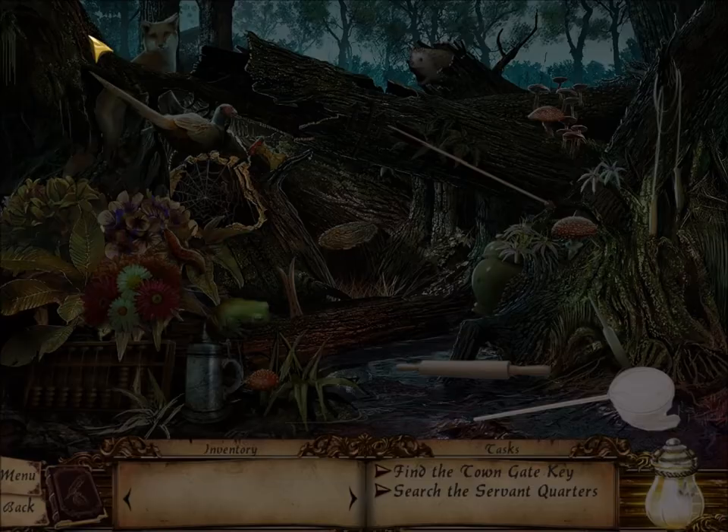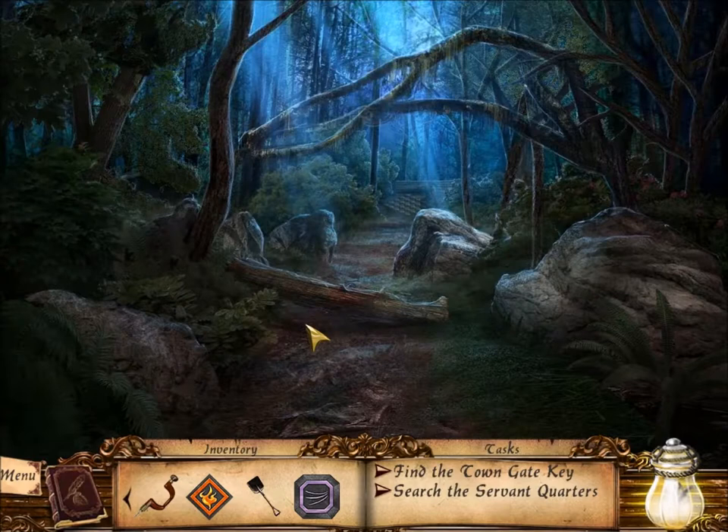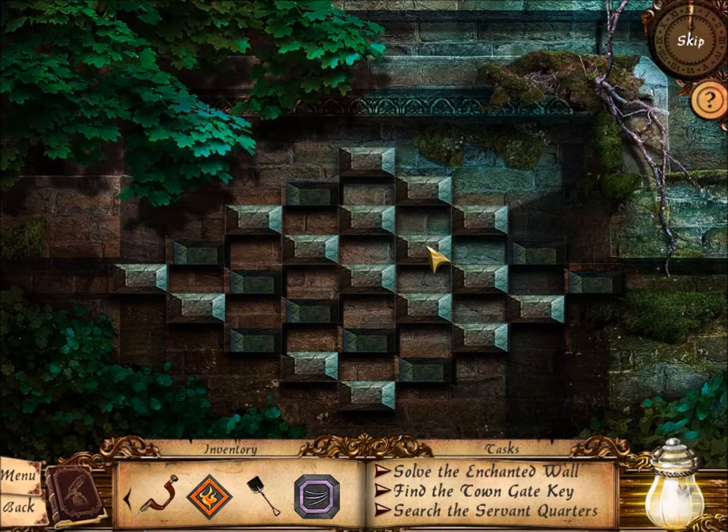As promised, I did this hidden objects challenge in between videos. Solving it gives you a wind rune. So we have an enchanted wall — this is a puzzle. If you click on a space, all of the spaces adjacent to it will go in or out.